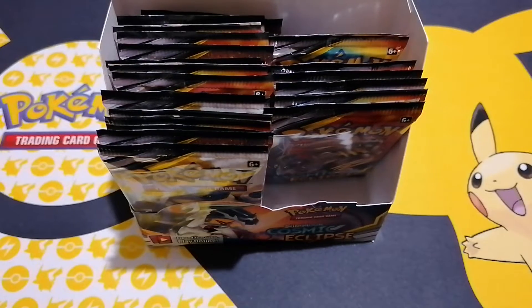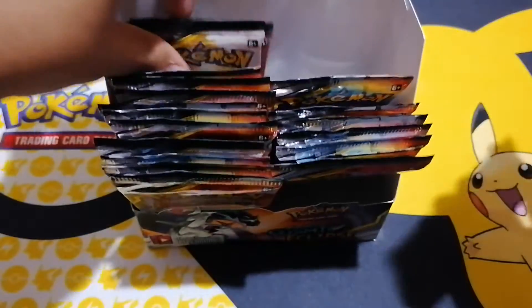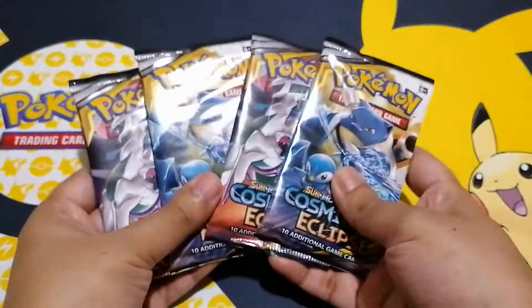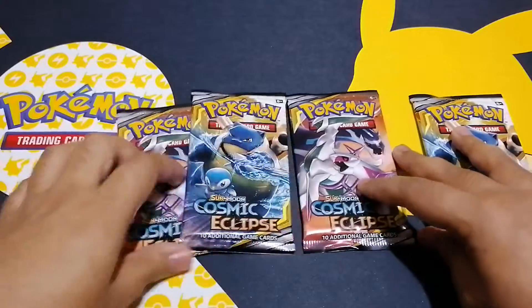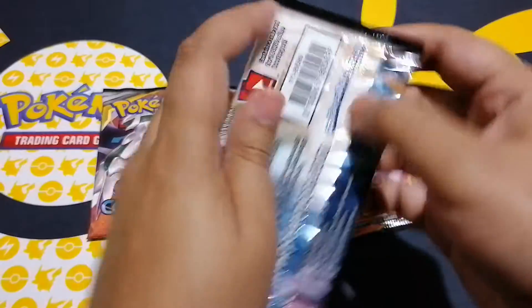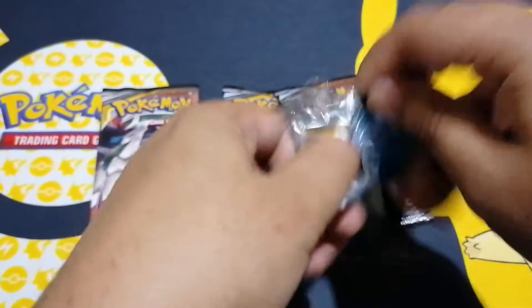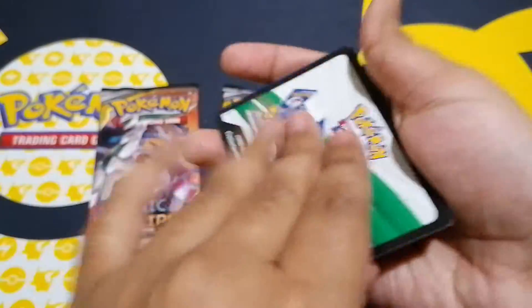Hey guys, welcome to Instant Card Mission. It's your boy Rash opening some more Cosmic Eclipse. I did decide we're gonna do four — two at the front, two at the back. This is booster box number two. Normally we do three, but for Cosmic Eclipse I'm just gonna try and get through a little bit quicker — four per video so we can get through it sooner, as we've got different types of content to show you. Let's get through it — I've got a white back on this one.